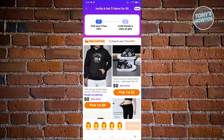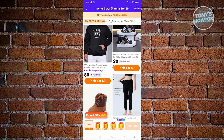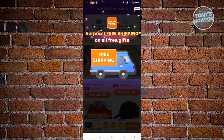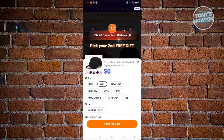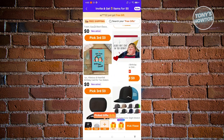Now let's start picking our items. Pick your first gift — there will be some animations. We want to get the first gift, so click on 'Pick Gift.' For example, I'll pick the black one. Gift size is going to be medium, then click 'Pick the Gift.' Once you've picked your first gift, select your second gift and click 'Pick the Gift' again. Then we need to select our third gift — click on it and pick the gift.